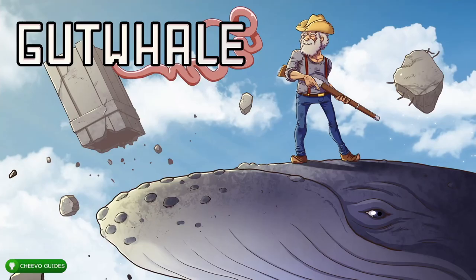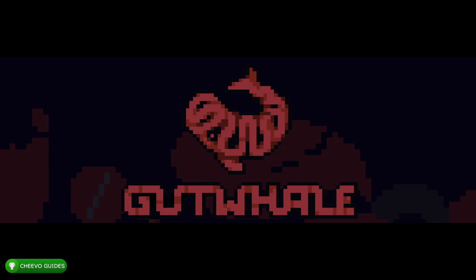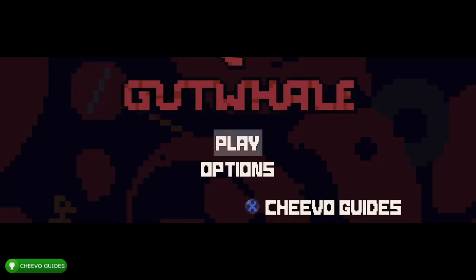What up guys, this is back here again with another achievement guide. Today we're going to be focusing on Gutwell. This game was published by Ratalaka Games and was developed by Stuffed Wombat. Personally, I was able to complete this game in about 45 minutes.